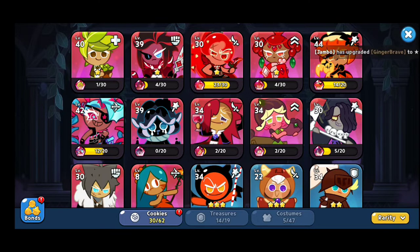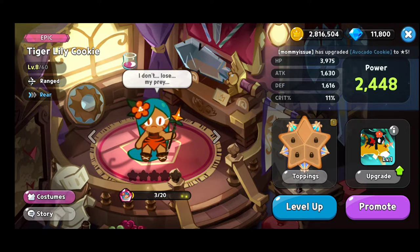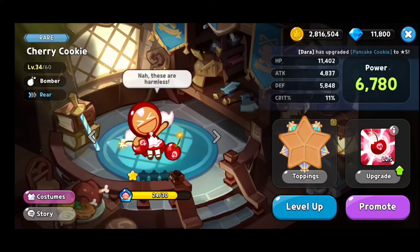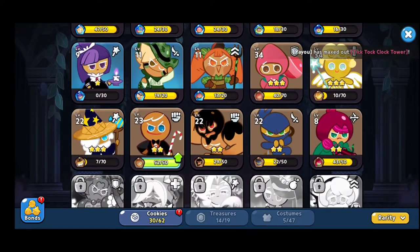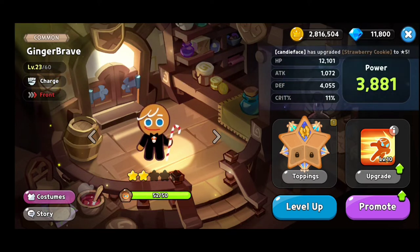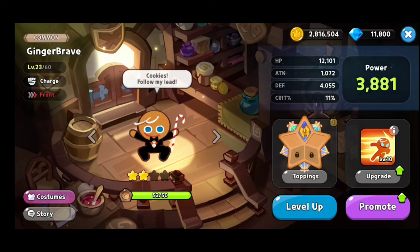Try to upgrade only the cookies that you think you're gonna use. Like, for example, the Epic Tiger Lily Cookie — if you think it's good for you, definitely upgrade. If not, please do not use your experience points on Rare Cookies or Common Cookies like I did. Although you will start with Common Cookies — like Ginger Brave, your first cookie — don't upgrade him too much, just enough to pass the levels. When you have the opportunity to get Epic Cookies, definitely upgrade those. The bad part is you cannot reset the level from your cookies, so you will not be able to collect those experience points that you wasted.